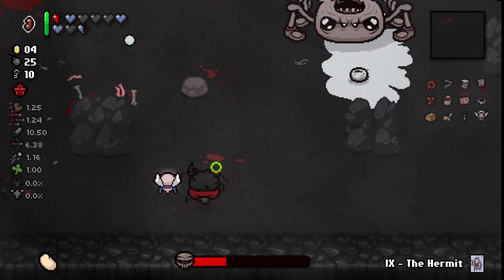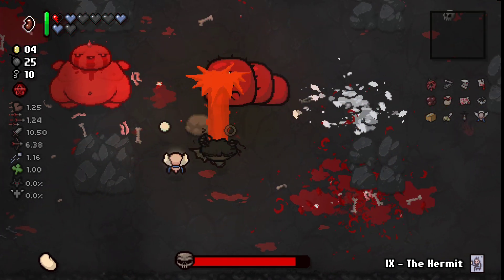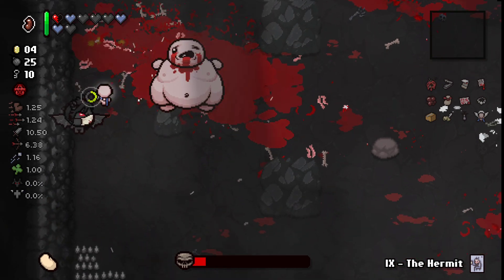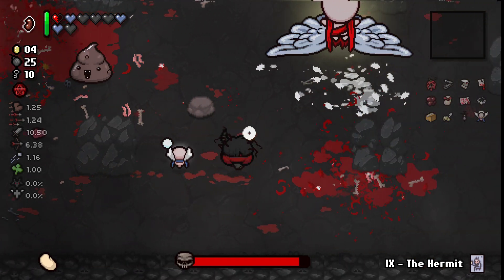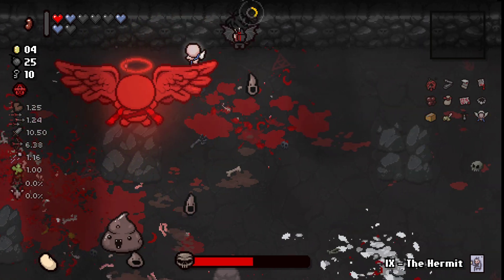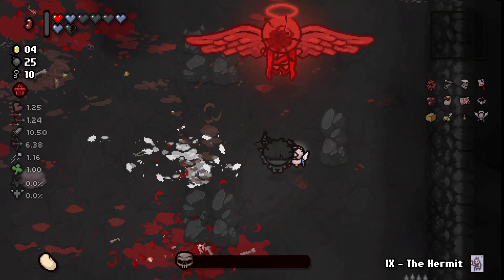Does this make enemies kill each other? If yes, that's pretty interesting. Yeah, they definitely are killing one another — look what's happening. This item is completely busted. That's a really cool, nice item — I haven't seen it. Gabriel — let's kill this. The duration on this is like... oh, Gabriel sounds — that's nice.